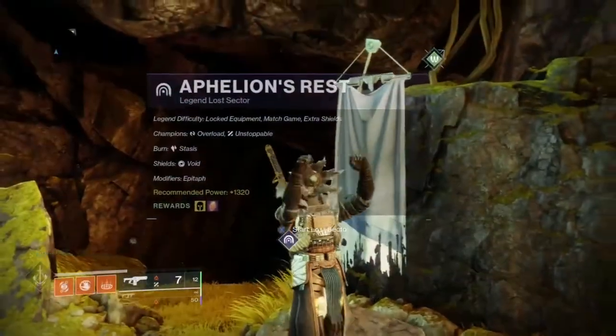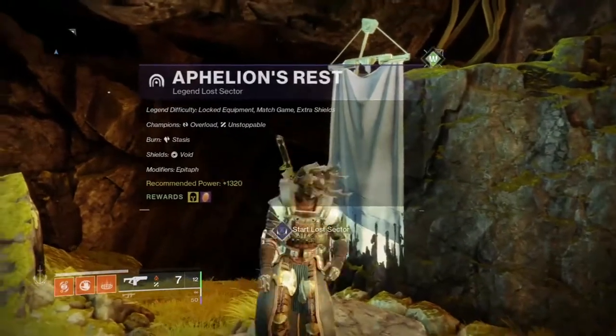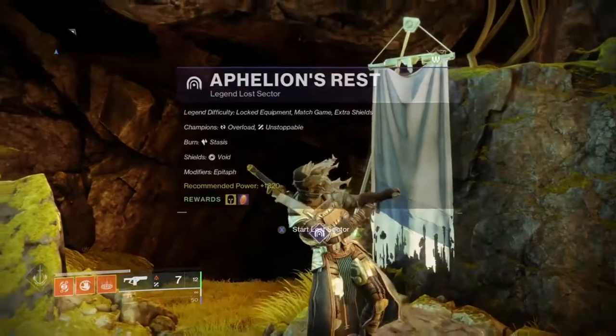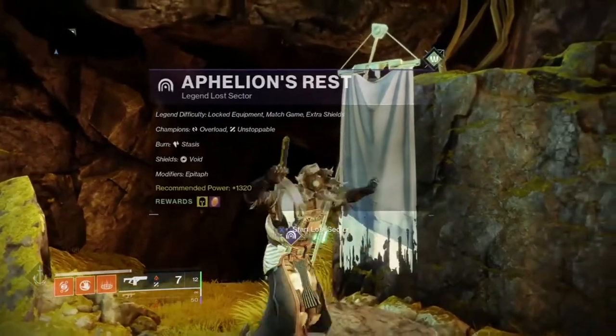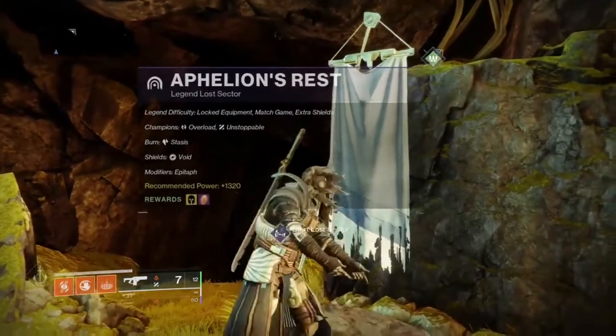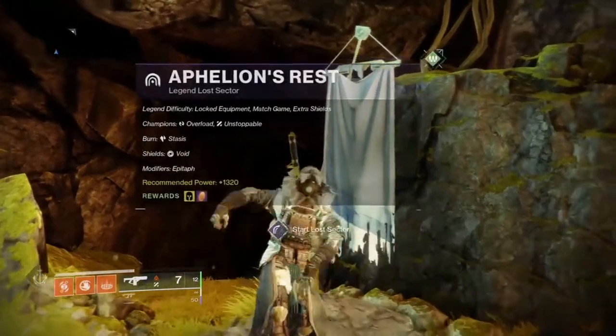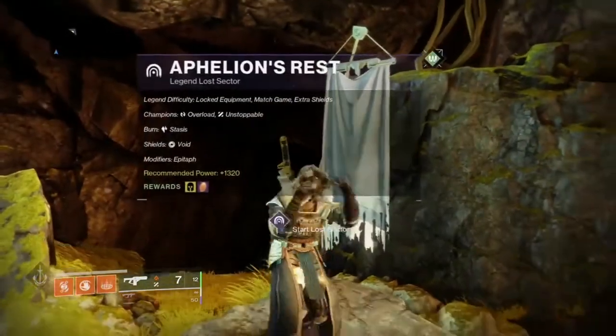Today's modifiers are Epitaph, where taking combatants generate blight geysers when defeated; Stasis Burn, which increases the output damage of Stasis weapons and abilities for you and your enemies by 50 percent; and Void Shields, which can only be broken with a match-made weapon to the shield's element class or an anti-barrier weapon.